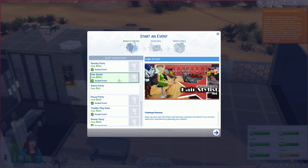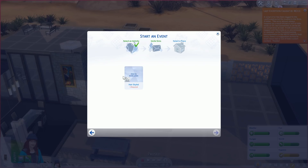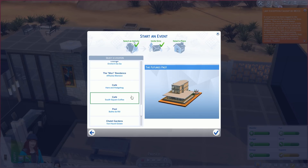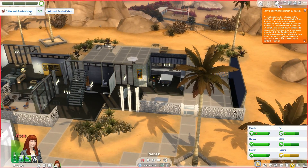Let's scroll down — 'hair stylist,' yes it's here. However, we do have to pay to open our salon, which I guess is realistic because of running costs and all that. No challenge rewards for this one. The description says: 'Open up your own hair salon and become a famous hairstylist. You can also build your reputation by pleasing your clients.' So I assume we can also make some angry clients, which will damage our reputation. Let's find our residence — there it is. Main goal is to do clients' hair.